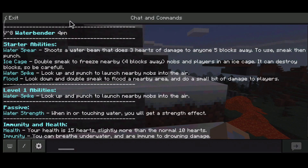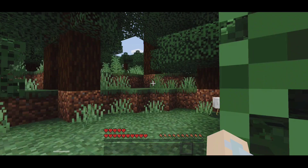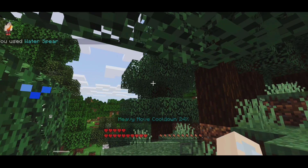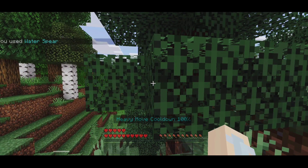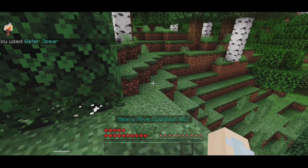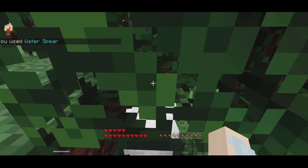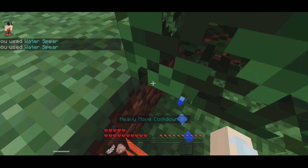Water Spear — yes, 3 hot damage. Double Sneak twice. Water Spike Flood. Flood Water Sneak. When we have a new mob — Sneak. Sneak and punch, so it will be a water beam. It will be 3 hot damage. And then we will touch the chicken. Let's take a little bit.